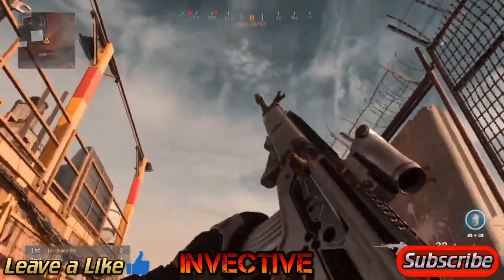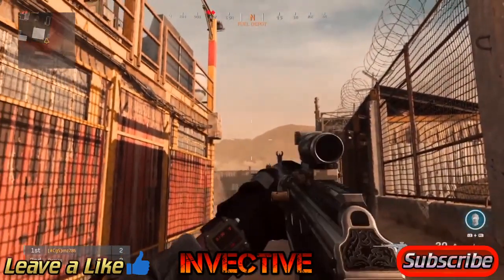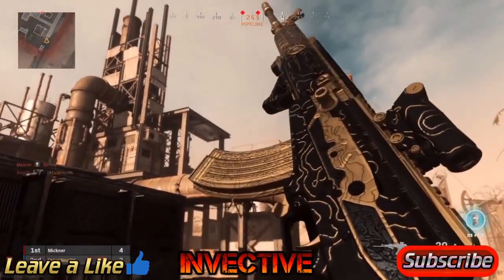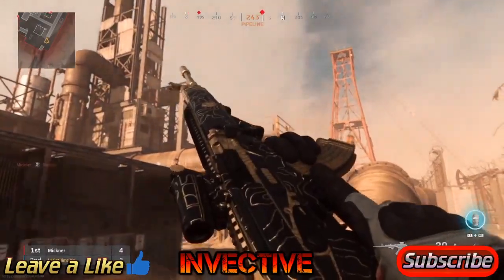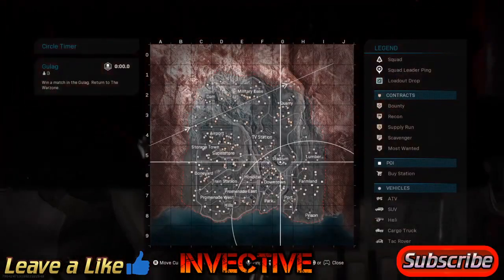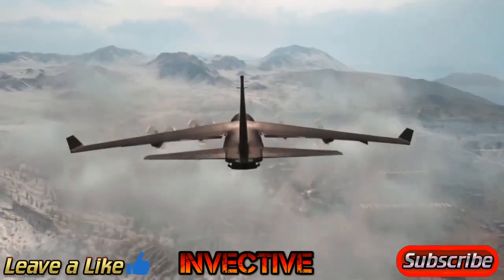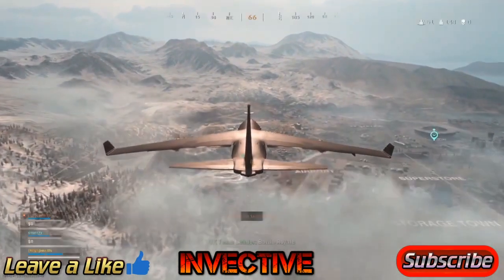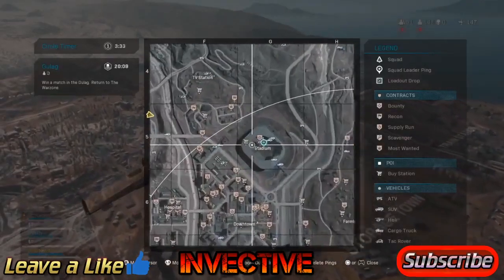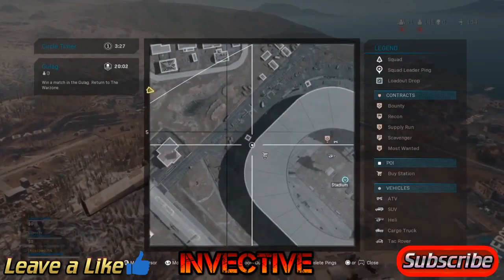Pay attention to the full guide. The video is actually going to continue after this. If you guys watch what I actually do, everything will be very clear. There are two access cards you need to get within the stadium complex itself. I'll go through the actual stadium complex, we'll get the two cards, and then I can make the code — which is very simple if you watch the entire video. Leave a like, subscribe for more Call of Duty content. Let's jump to the full guide: go to the stadium and follow exactly what I do on screen.